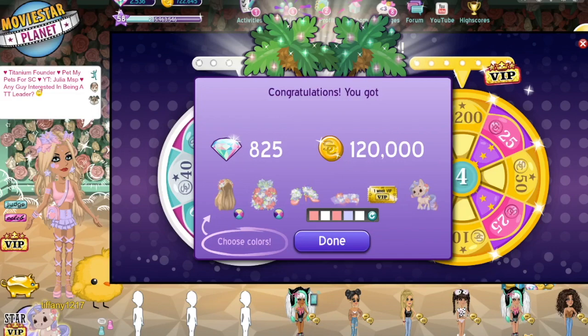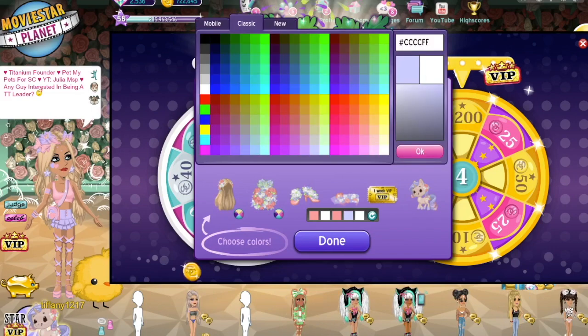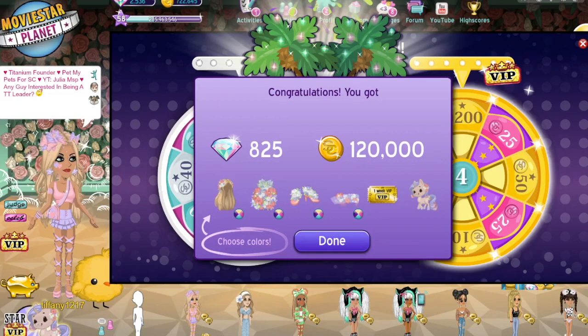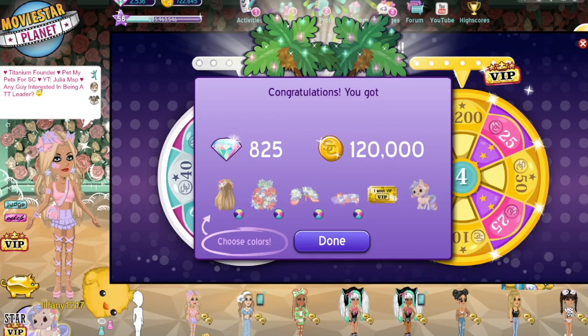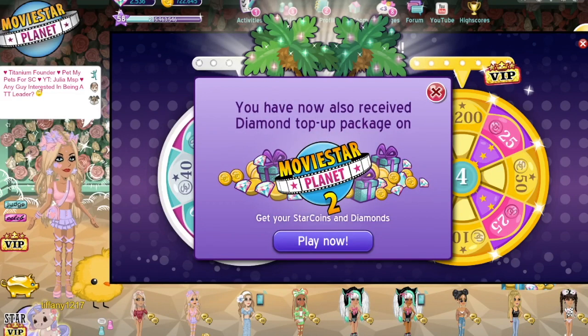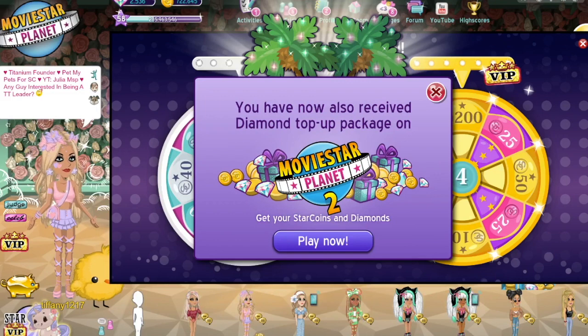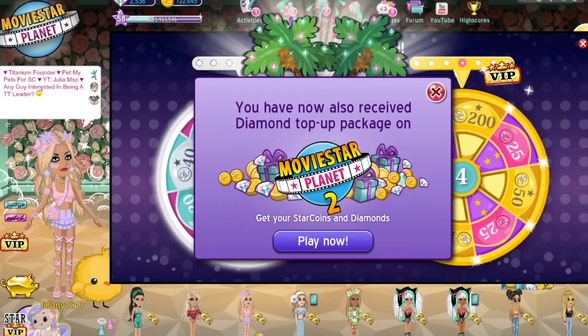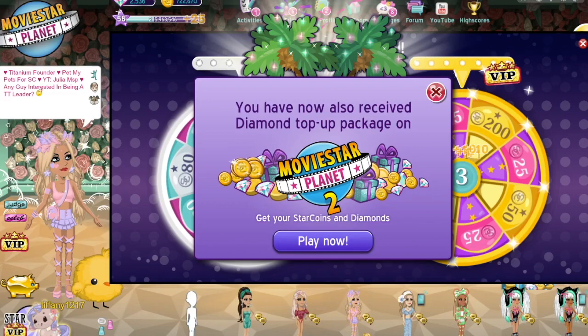I can't wait to wear it. All right, now we're going to take another screenshot. I don't know whether the hair should be that color or not — I think it will look good. So let's just press done. It says you have now also received the diamond top-up package. I'm not going to play that right now, although I would like to see what it does. Can I spin the wheel? I just want to see what happens when I press play now, but I don't want to do that yet.